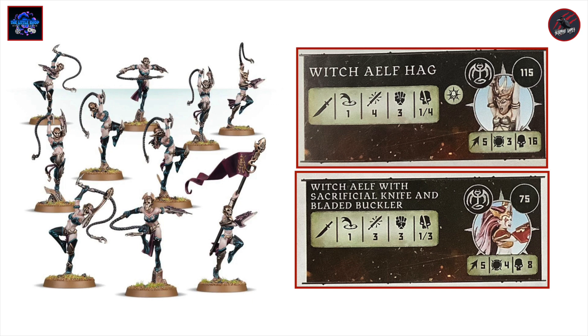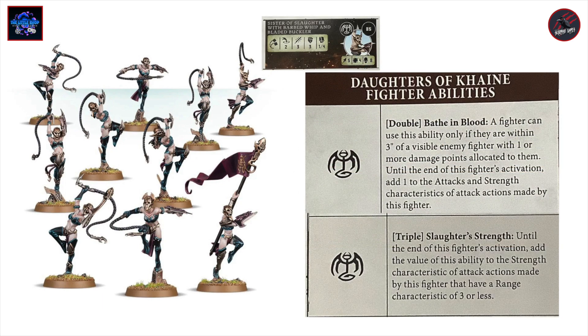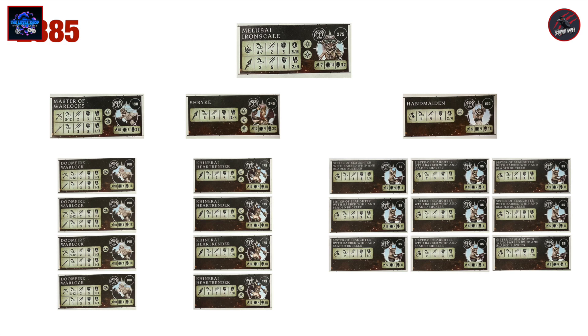If you bought this kit separately you could also build it as a Witch Elf Hag and Witch Elves, giving you some more options, though I'm not sure if those components are included. It could open up a lot more fighter possibilities. The leader Handmaiden gets that triple Sacrifice to Cain, and all the fighters get the double and triple as regular fighter abilities. That sums up all the Daughters of Cain models in the Arena of Shades — putting them together, you've got potentially 2,885 points, which is more than enough for any Warcry campaign, with a nice variety of fighters for that 1,400 point maximum in campaign mode.